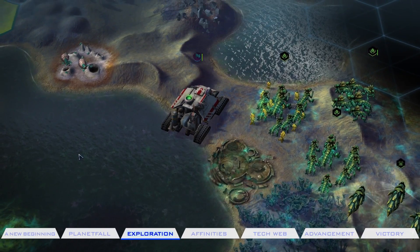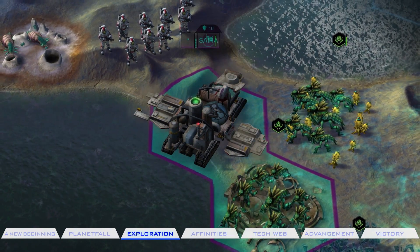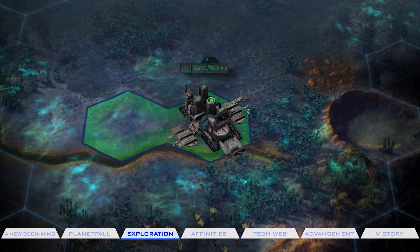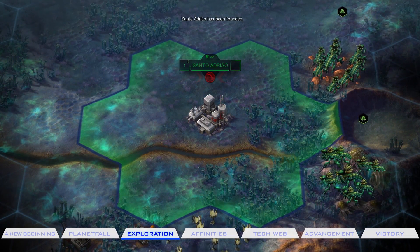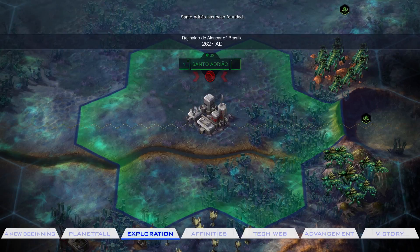After research and pioneering, you can create colonists who will venture out to build outposts. After a set number of turns, an outpost will transform into a city — at which point the city becomes useful and productive.